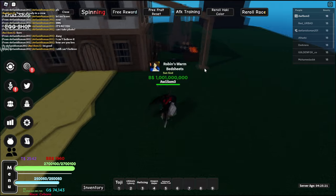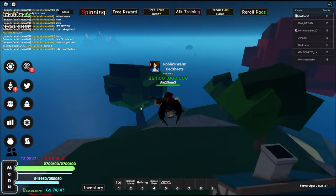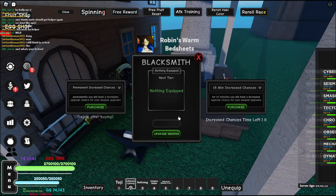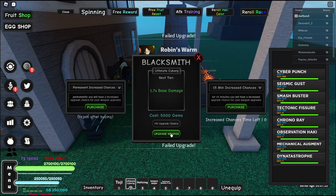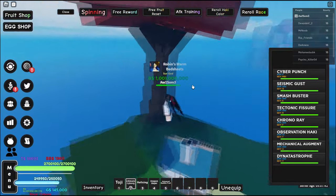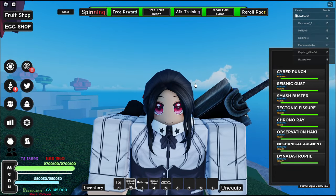Let's see if we have enough gems — Cyborg Ultimates. Please be enough, I really don't want to farm Pika. We gotta go back into Pika — okay if this isn't enough I'm quitting. Luckily I don't have to quit — we're good! Cyborg is very good, it's the best fighting style so you should 100% get it. Thank you for watching and I'll see you in the next one.